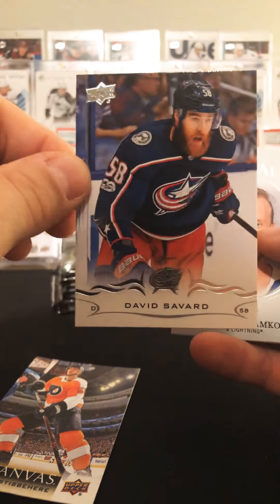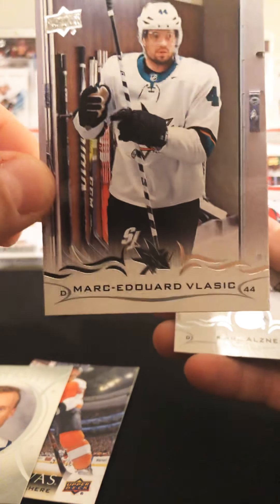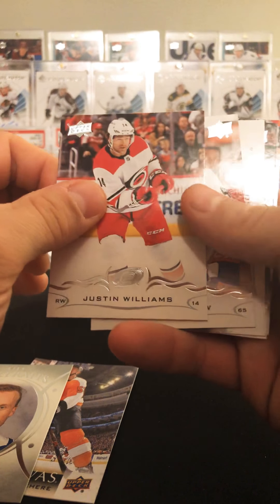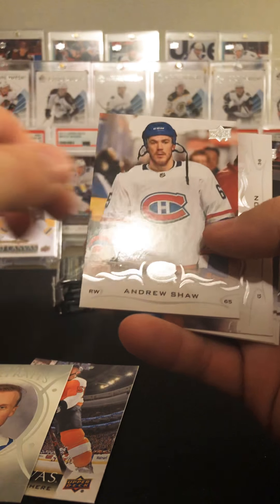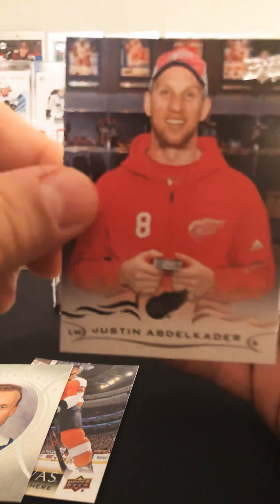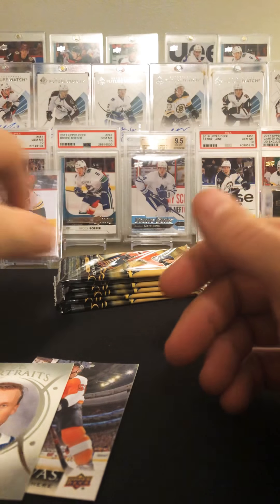Boobiler, Sabard, Stamcos, UD Portraits, Blasic, Osner. Williams, Shaw, Gibson, Ablicator, former Penguin Trevor Daly.